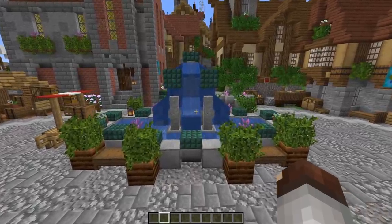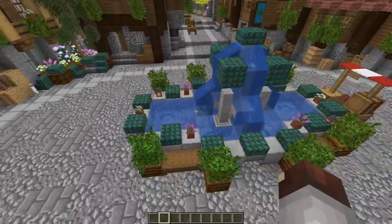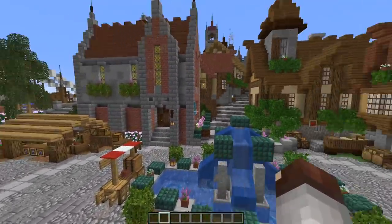What is a better way to have a meeting point or some central point in your city than a fountain? Why not throw one of these in? It doesn't have to be this exact design, but any type of fountain helps to break up the gray scheme that is in a lot of cities.